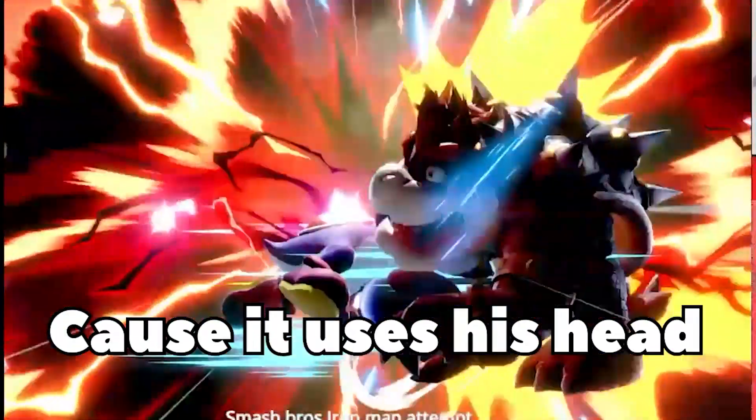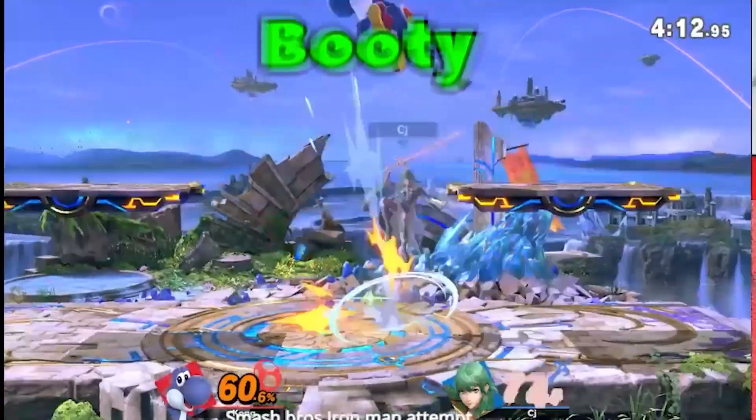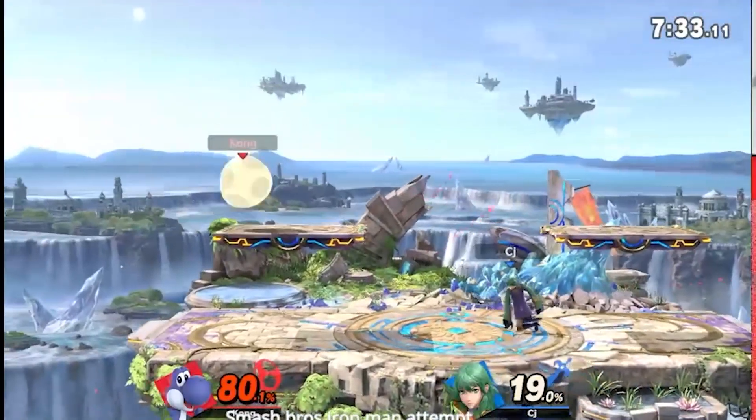It's okay though, because your double jump has armor. F smash hits hard because he uses his head, but he also uses his head to go dunking. Did I mention nair is just freaking stupid? Booty butt cheek — you can't be shield poked.